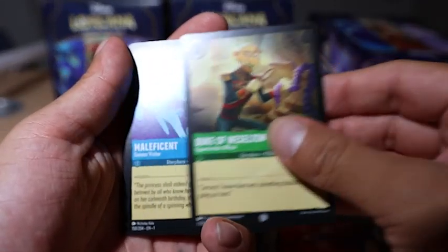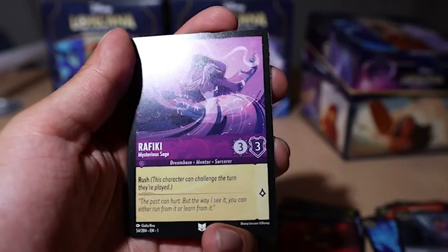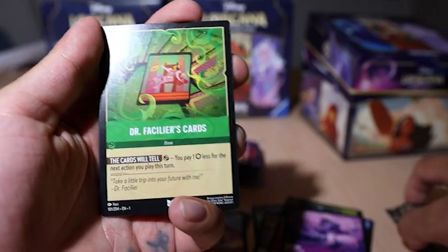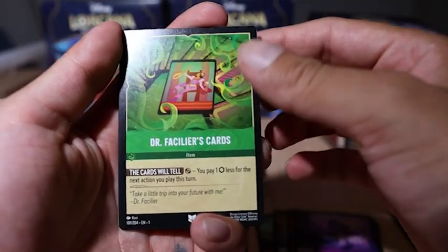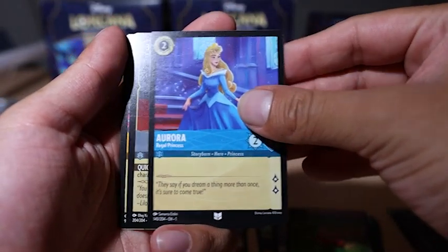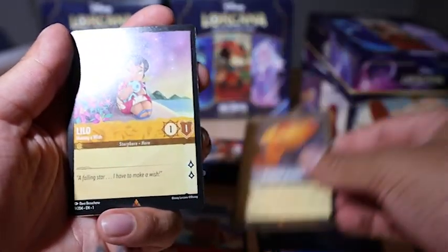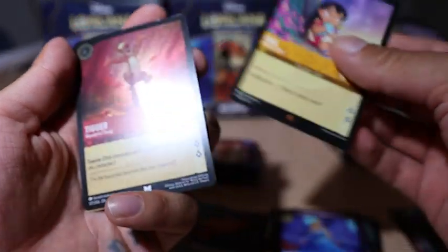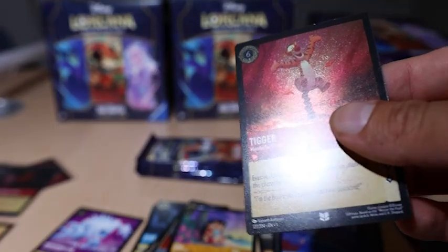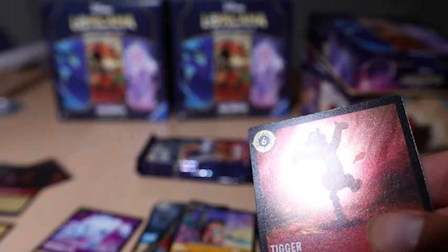Jafar, Diablo, Maleficent, Aladdin, Rafiki — Rafiki uncommon. Need to organize these a little bit. Dr. Facilier's cards. Aurora uncommon, Plasma Blaster as our rare. Lilo as a rare and Tigger as a foil. I don't even know if these are the best foils to get but they're just pretty cool.